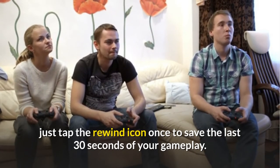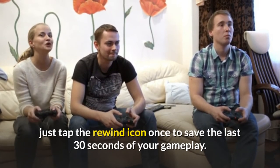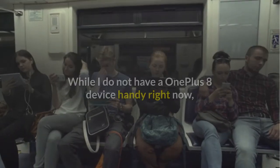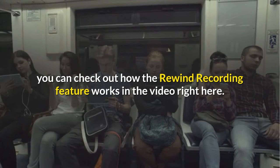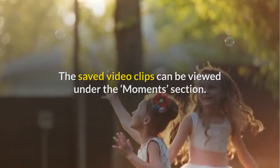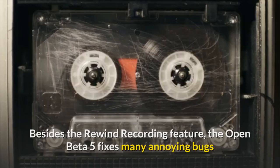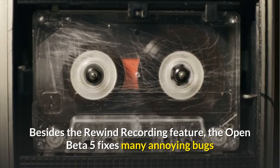Now, when you think you've outdone yourself during a session, just tap the rewind icon once to save the last 30 seconds of your gameplay. While I do not have a OnePlus 8 device handy right now, you can check out how the rewind recording feature works in the video right here. The saved video clips can be viewed under the moments section.